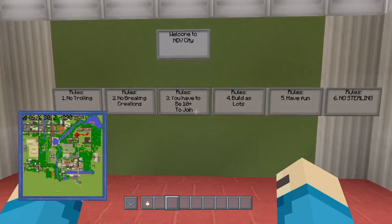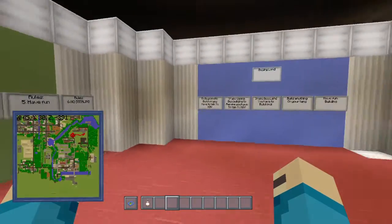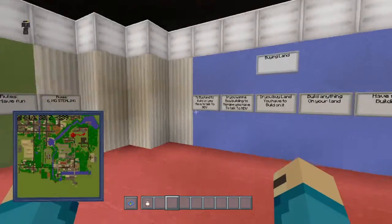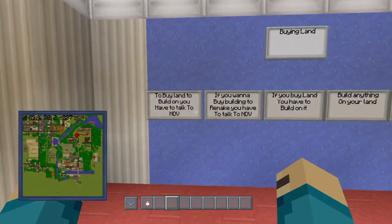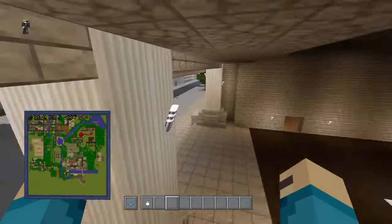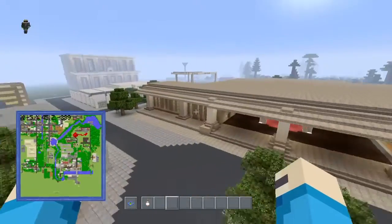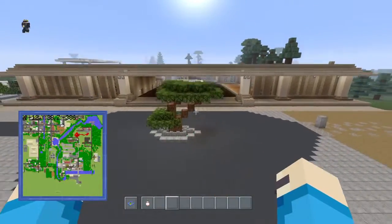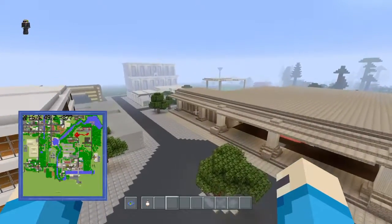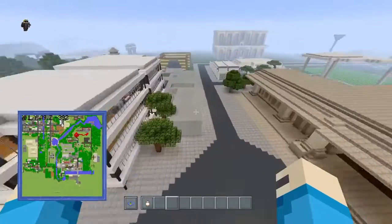Here are the rules to get into the city. The main rule I put in is just be 10-plus, because we don't want little kids coming on here and destroying everything. We also have land buying rules, and all of this is made in the town hall, which is a big project we built in one stream — took the whole three hours but was really fun.